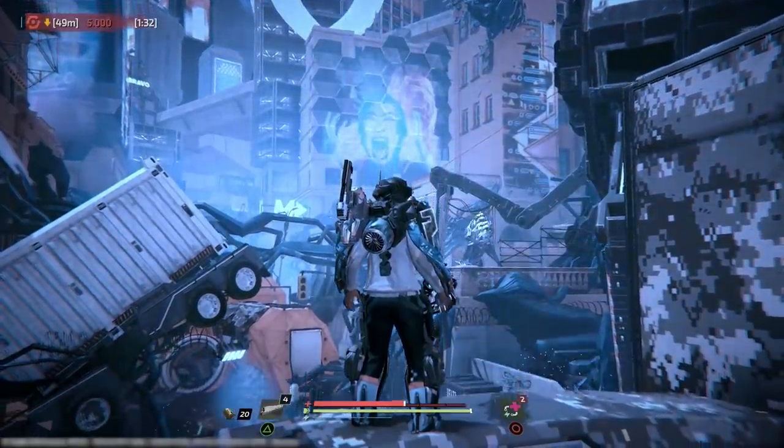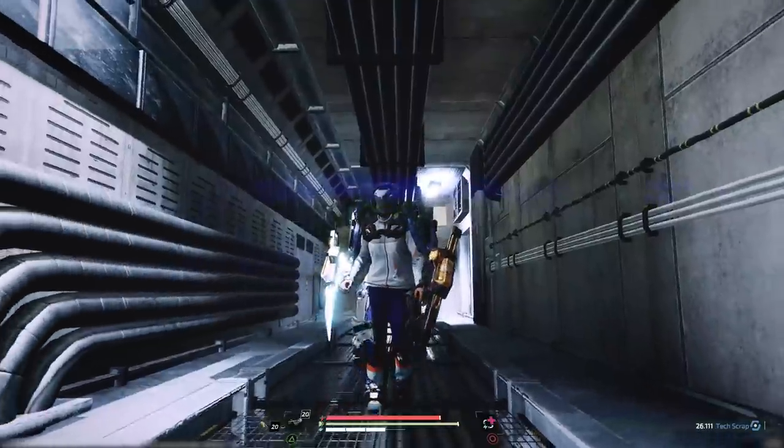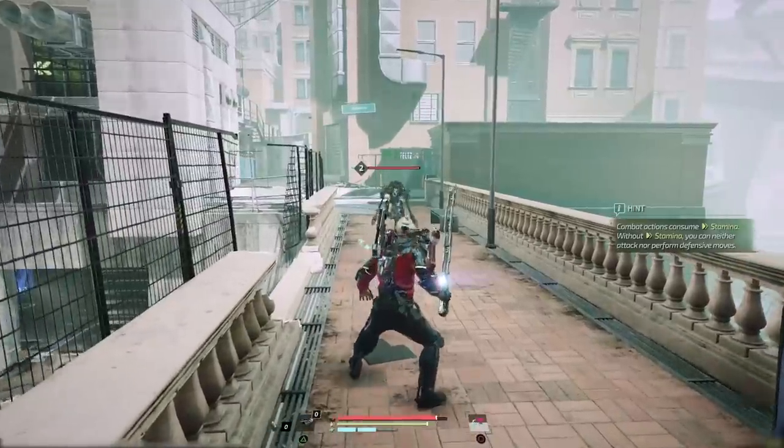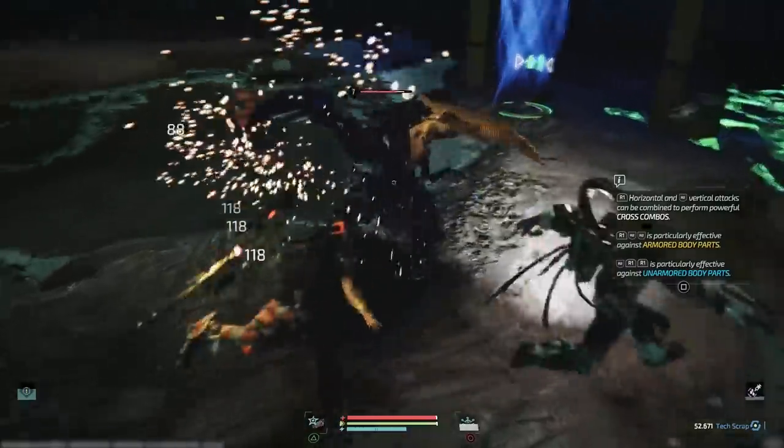To further customize your ExoSuit, you also have access to implants and injectables. These provide passive and active bonuses to your character, ranging from effects like predicting parry direction to slowing down time.